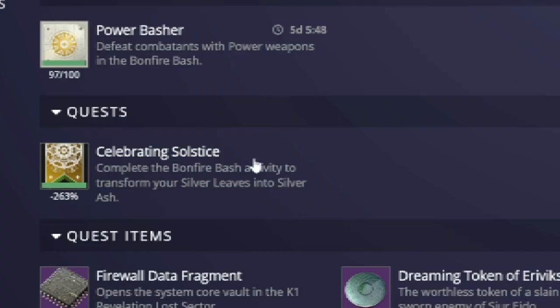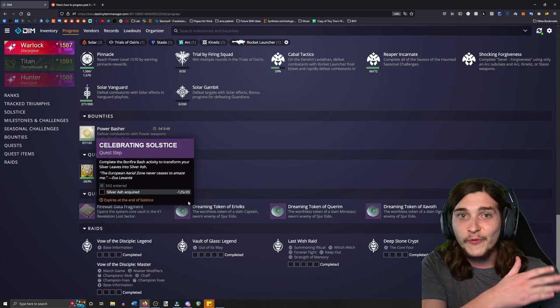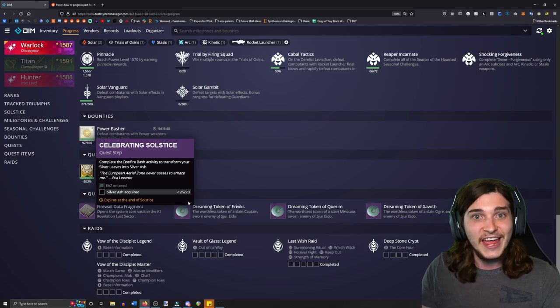If you go to the quest — so Celebrating Solstice — you can see it says I'm at negative 263% for Silver Ash required. It says I have negative 125 out of 20. I've just been so far in the negative that every time I'm earning Silver Ash, it's not completing this step.